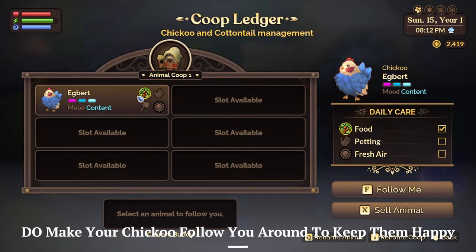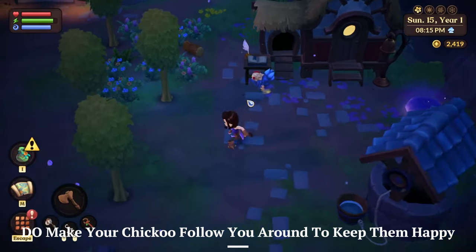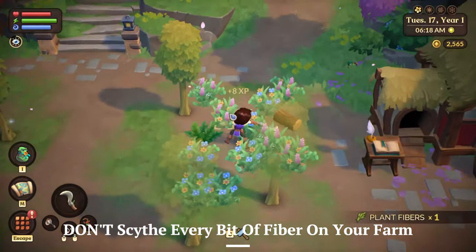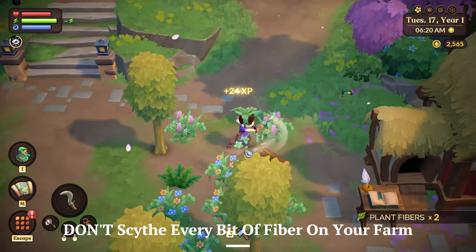Number three: do have your chiku follow you to make sure that it gets outside time and fresh air — this will make it happier. Don't scythe all the fibers outside, as this can be food for your chiku whenever they go outside of the coop.